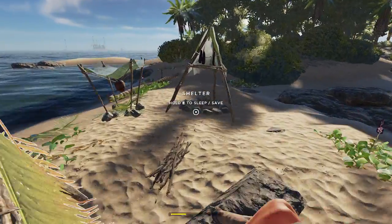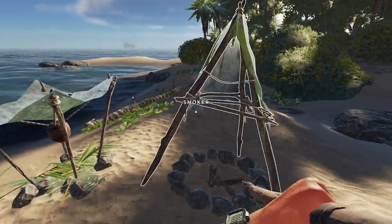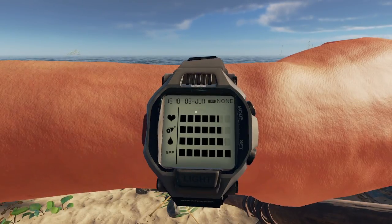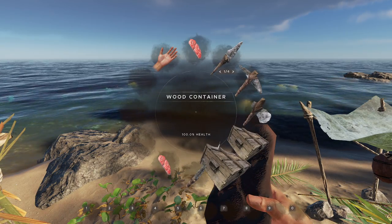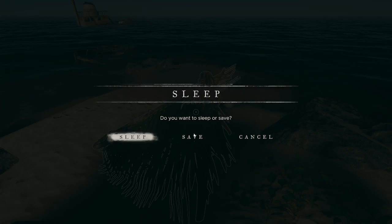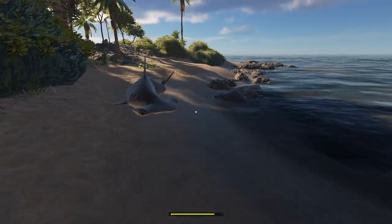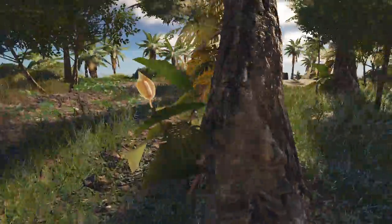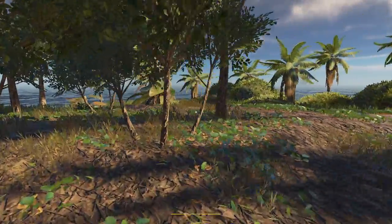Let's check on our meat. Maybe we'll do the same thing we did last time but during the day and head to the next island right away — we'll go on a day venture. Did this finish smoking? Excellent, it did — smoked all the way. Our health is pretty much down, let's eat one of these and put everything away. Let's make a save before we go. The shark meat we will take with us, and we'll build another smoker on the next island.